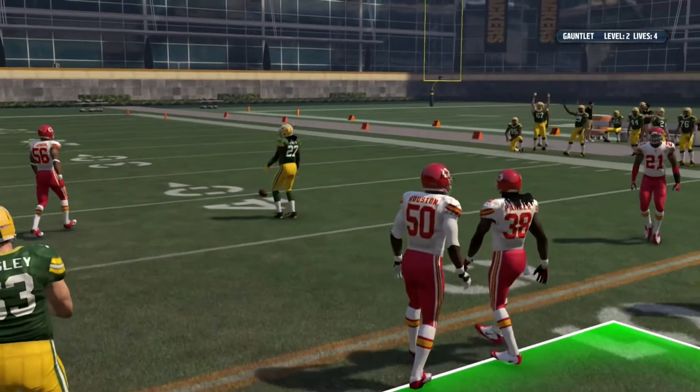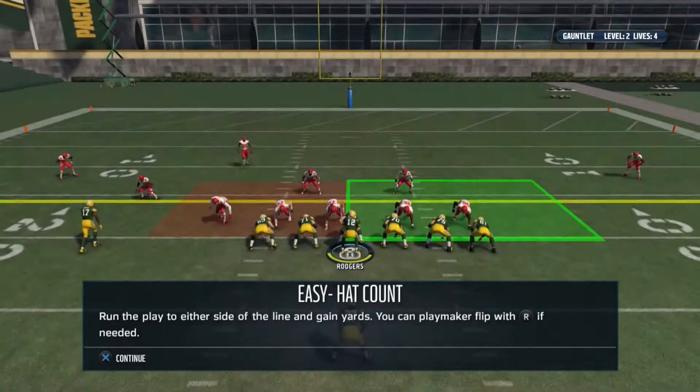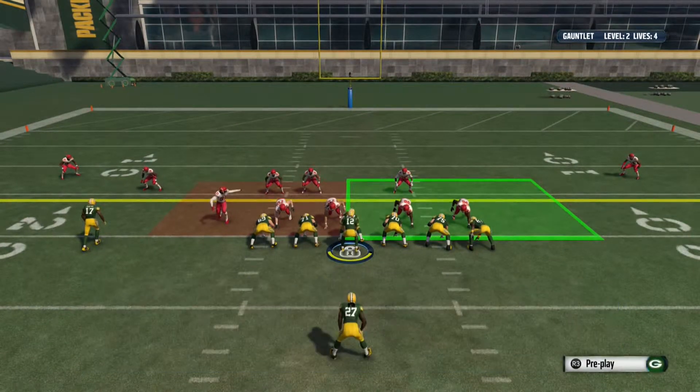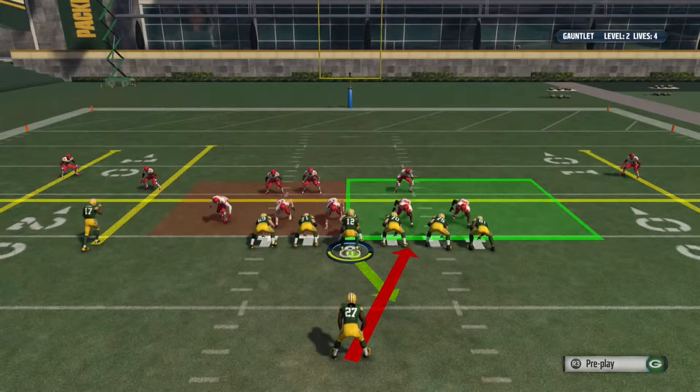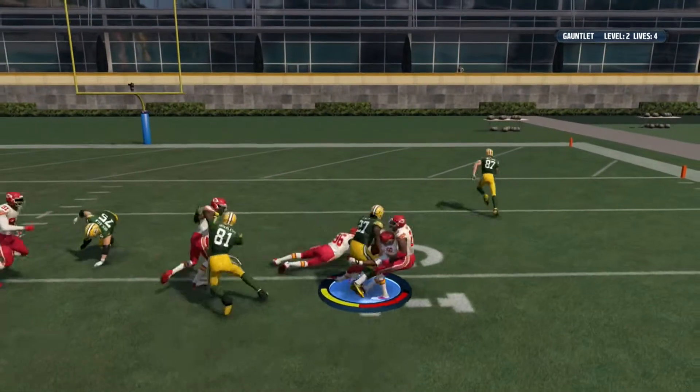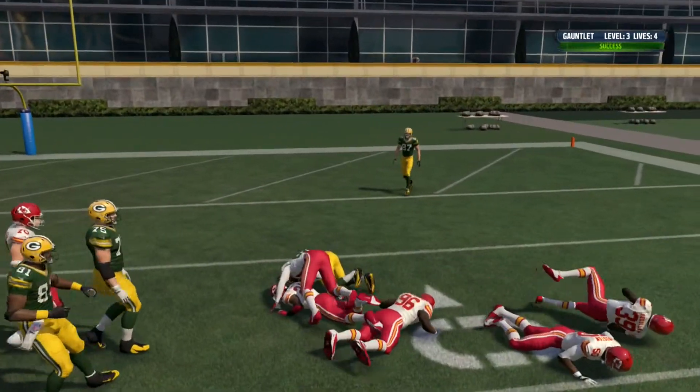Level two complete — easy. Hat count run play: run to the side with less hats. Pick right — meow — first down. Eddie Lacy doesn't want to go down. Level three complete.